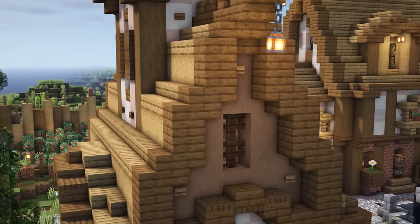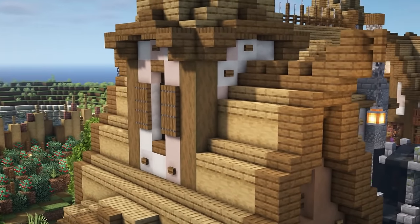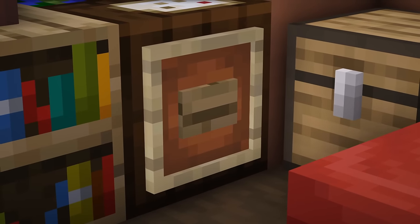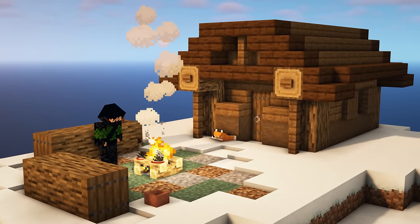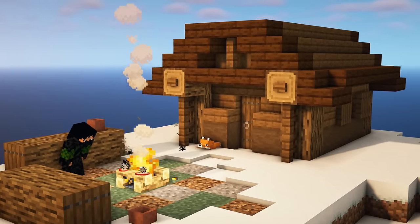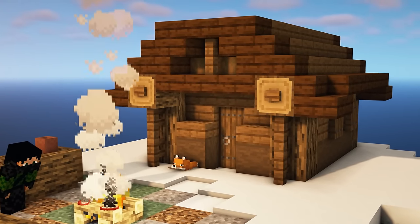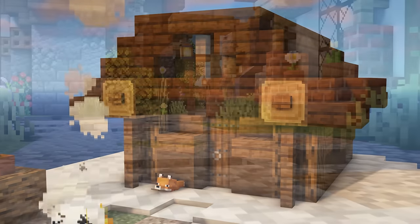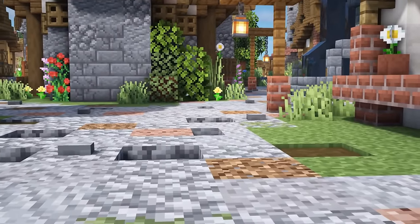Buttons are a wonderful block when it comes to adding in detail. Something I find myself doing quite a bit is placing a button down with an item frame over it — I'm not exactly sure what it's meant to be, but I'm a big fan of how it looks. If you happen to have some horizontal logs in your build, try sticking a button at the end of it, whether it's the same wood type or something different — it's just that added bit of extra detail. Specifically, stone buttons are great to pose as pebbles, in a pathway for example.